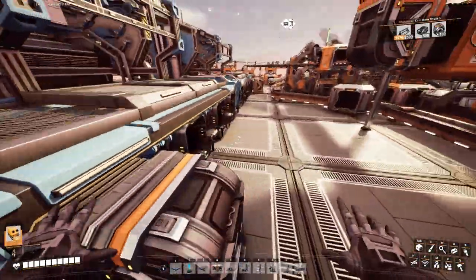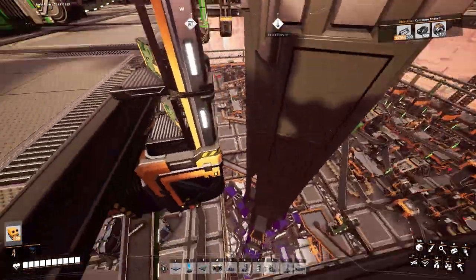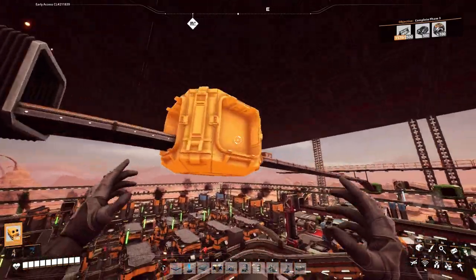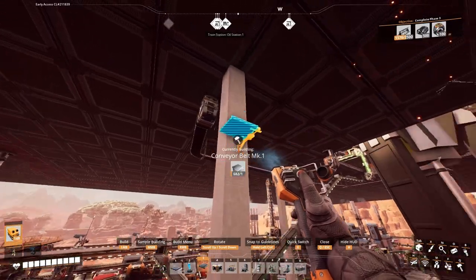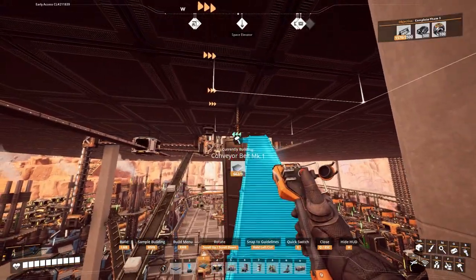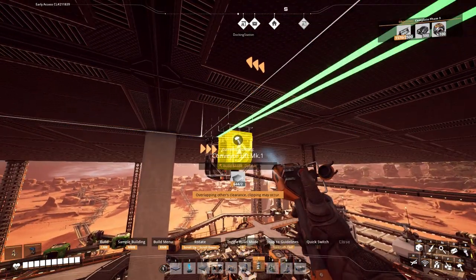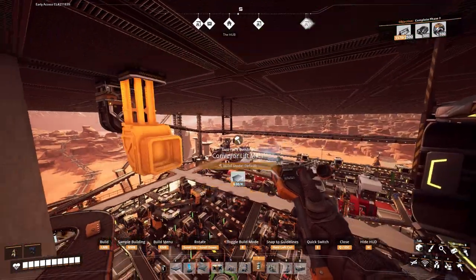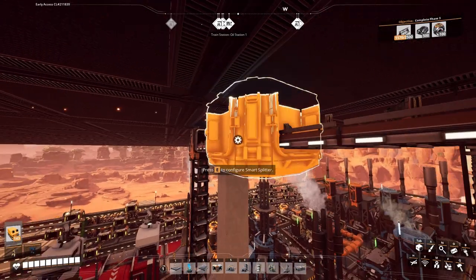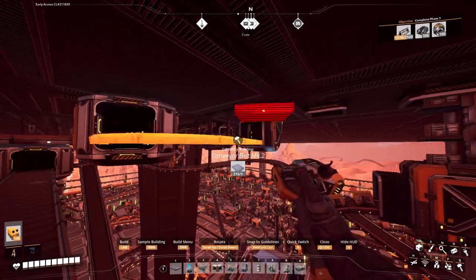I've got to get circuit boards, computers, and heavy frames. Hello, computers - you seem to just be minding your own business. Let's get you around this conveniently placed concrete column. Connect you to that, get a splitter and a lifter here. Circuit boards are next - I'm just going to smart split these off. Circuit boards are automated. That's good.